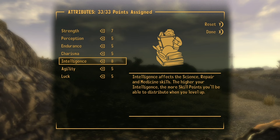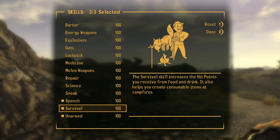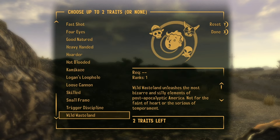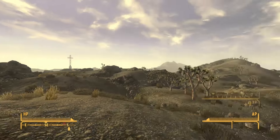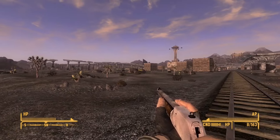When your pip-boy is almost gone, set your SPECIAL points how you want them. For me I'm going to put seven in Strength and eight in Intelligence and leave all the others at five, but you can set them however you want. The tag skill screen doesn't matter either — just set it however you like and hit done. We'll get that rebuild screen one more time, then all we have to do is hit Finish. Just save the game and you're good to go.